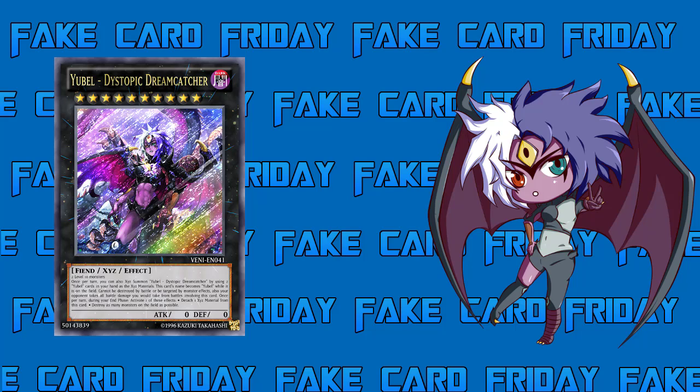Once per turn, you can also Xyz Summon Yubel Dystopic Dream Catcher by using two Yubel cards in your hand as the Xyz material. Playing Yubel, I'm going to be drawing Yubel cards constantly, so it's nice that I could take the freaking Ultimate Nightmare and the other Yubel I have in my hand — the ones I don't want unless I have Dark Renewal — and turn them into this monster. It's still a one-for-one just like any Xyz play almost.